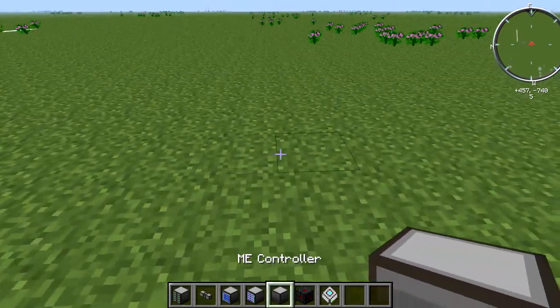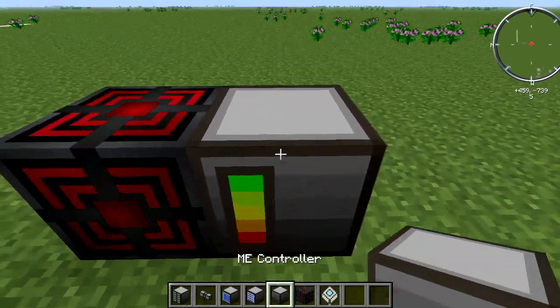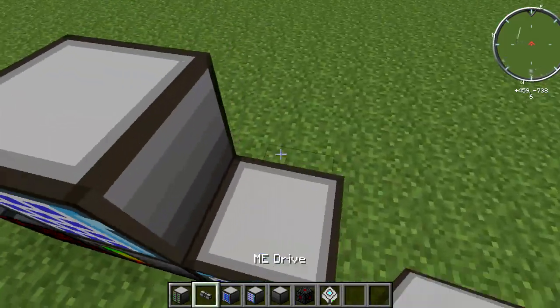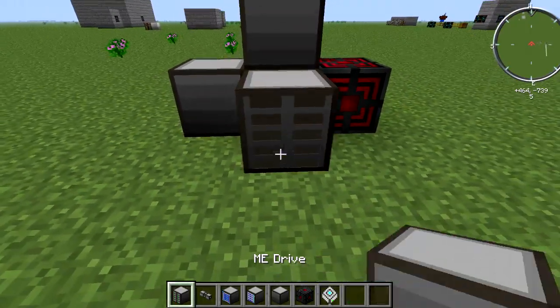So basically right now I'm just going to set up a very small ME system, which is going to include having the ME controller, an ME access terminal, and a crafting terminal. But then I'm going to add something to it which is very awesome, which is this ME drive.